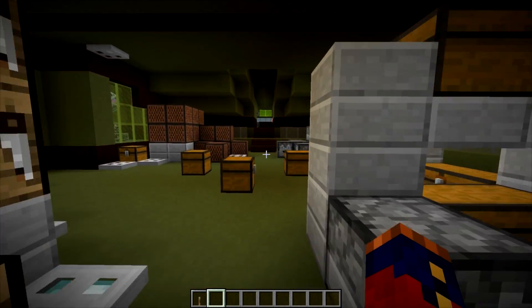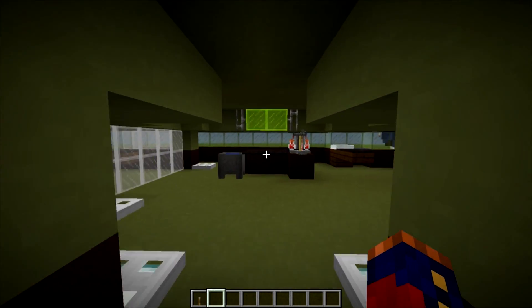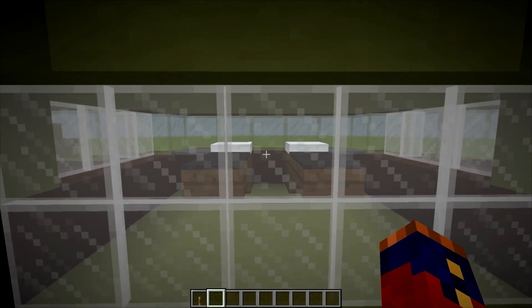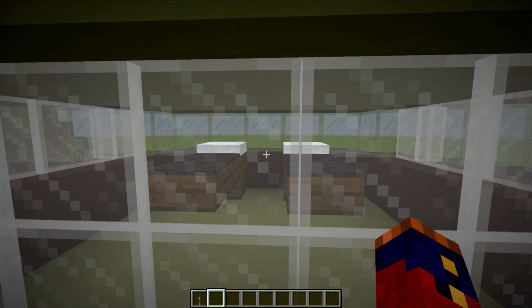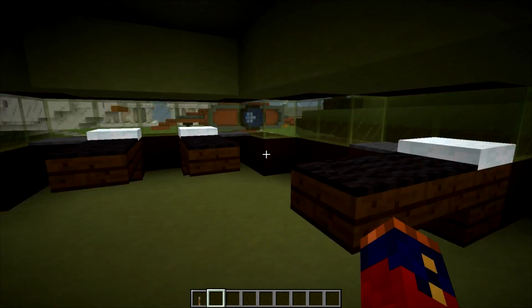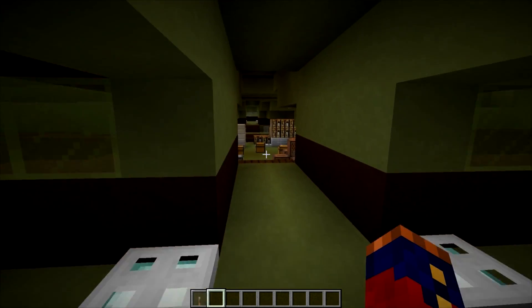Over on the other side here, we have the med bay. Inside the med bay we have a doctor's workstation, as well as a heads-up display, and an isolation chamber for any patients or people that they happen to be smuggling if they're carrying any sort of toxin. It allows the crew to isolate them from the rest of the people on the ship, as well as four additional beds for patients who don't need isolation.